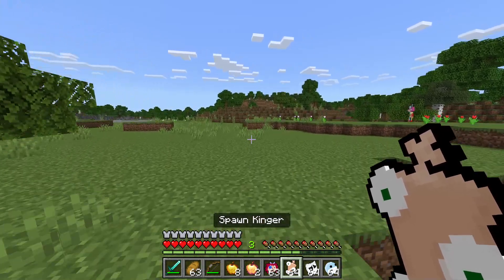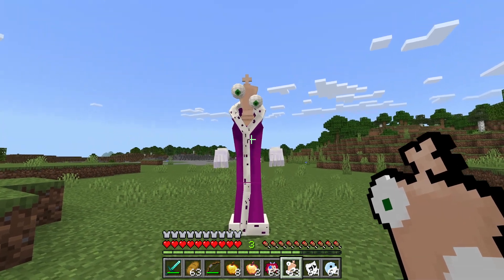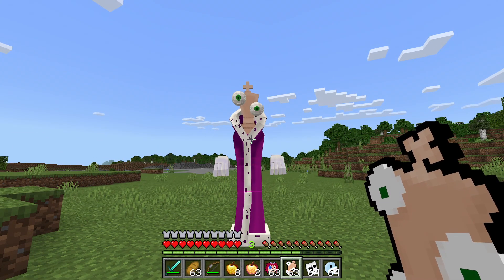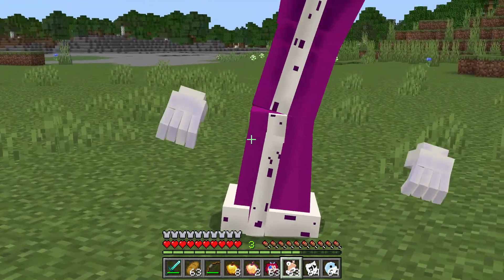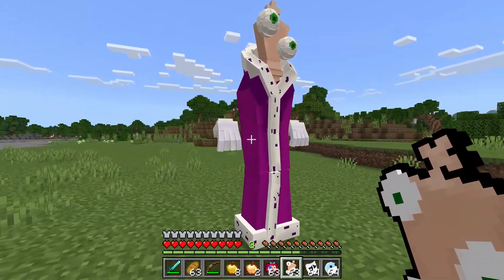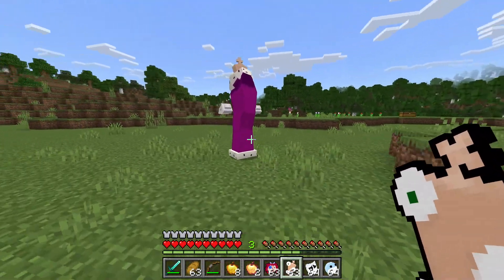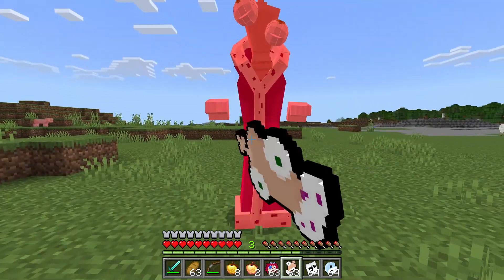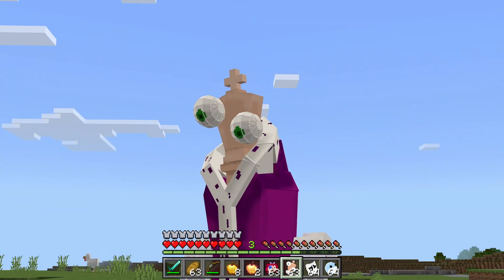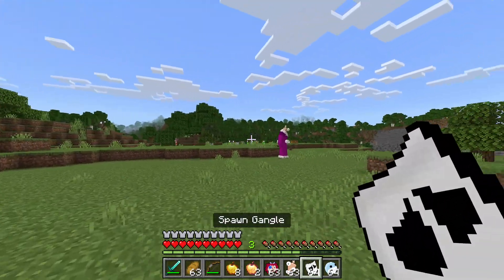Character design-wise, I think Kinger is my favorite. Check this out — literally a chess piece with eyes wearing a whole royal king cloak, with these floating hands. I really like Kinger's character design — very cool. Maybe it's because I like chess.